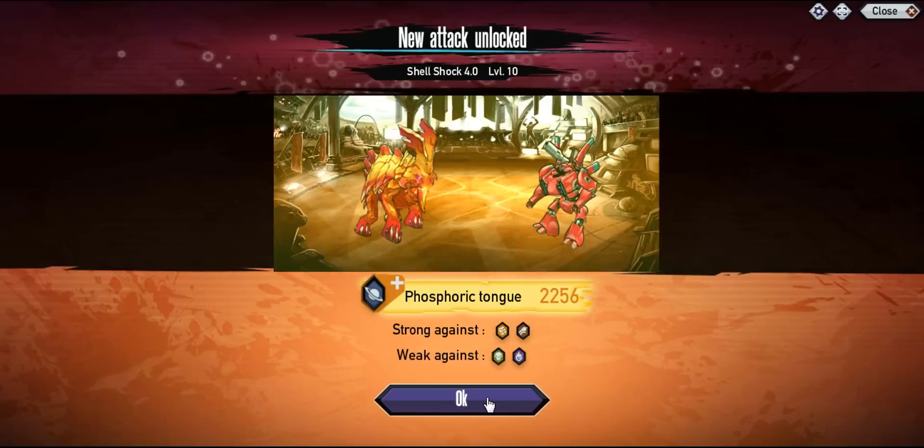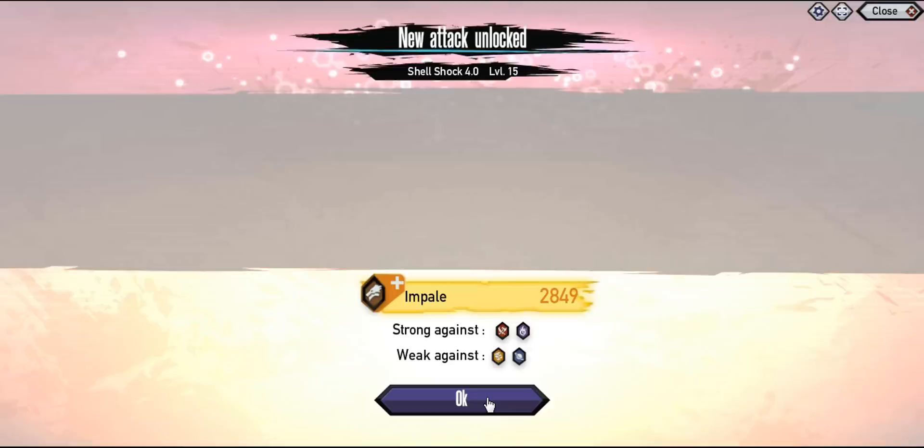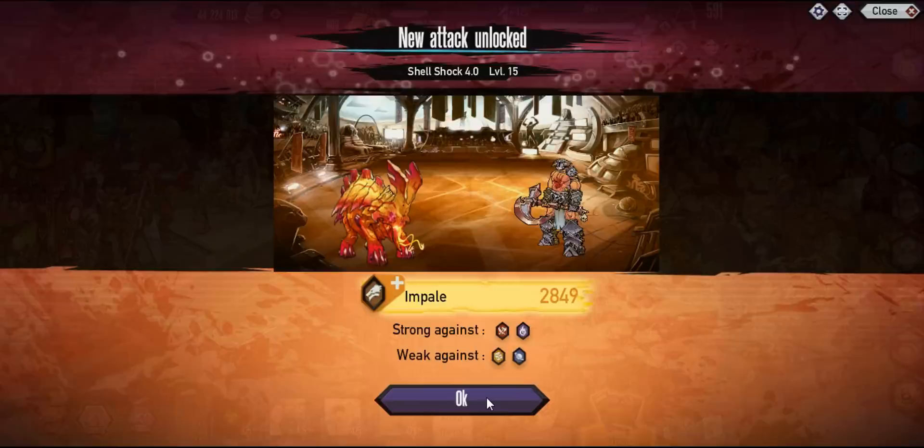I really wish the platinums would have a different skill appearance — maybe a different color on their skills or something. It would be cool if they did something a little bit different, but yeah, there it is right there.